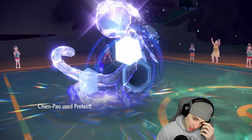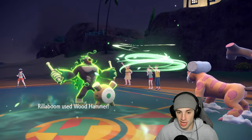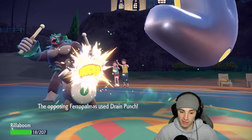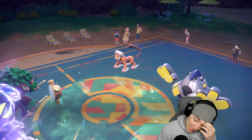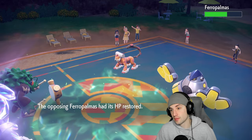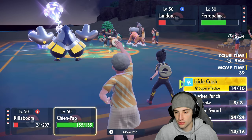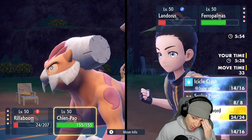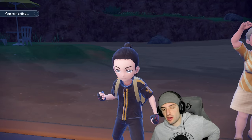Lando comes in with Intimidate — that's massive. I protect Shenpao again since I'm at minus one attack now. Wood Hammer flies and does solid damage. Drain Punch fires back. Wait — why am I protecting Shenpao? Grassy Glide does KO Lando, so I might just want to stay in. Actually I'll U-turn next turn for the pivot and go for Grassy Glide.